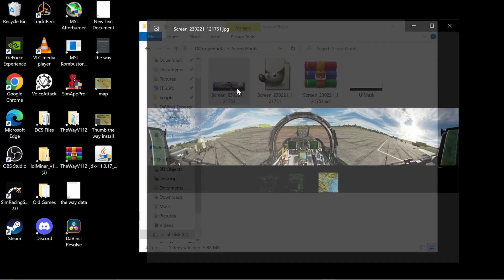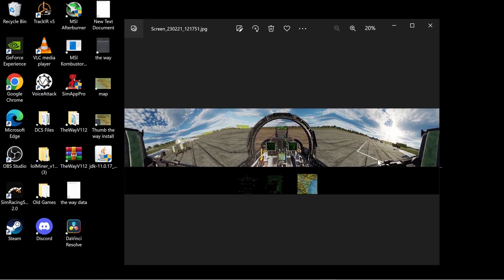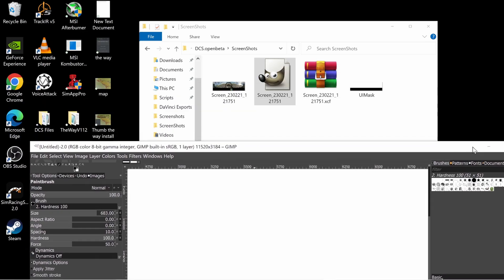You can look at this screenshot showing all the displays. If you're only using one center screen plus these three MFD screens, yours will be cropped to roughly a 4 by 3 or 16 by 9 shape depending on your resolution. This screenshot is shown at 20% so you can see how much extra screen space there is. Go ahead and drag and drop the screenshot into your image editor.